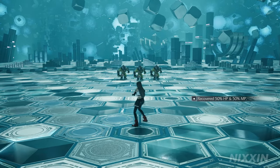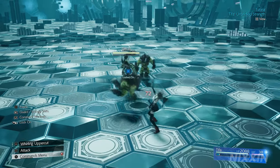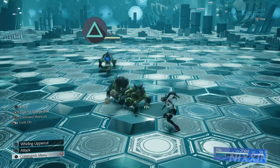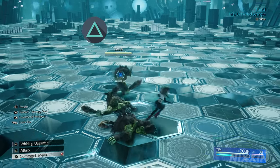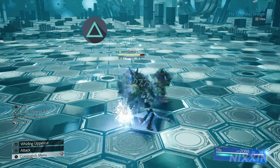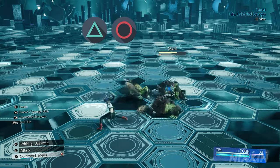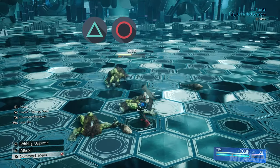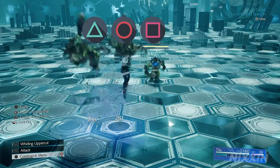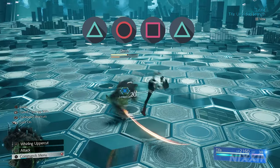Here is a more advanced tip. Just like a fighting game, you can cancel certain animations with other combat inputs. For example, at the end of Tifa's chi level 1 triangle attack, she will land back on the ground with about half a second before you can do another attack. You can cancel out the landing with a circle input to dodge, and right after the dodge, press square for her sweeping kick. From there, you can loop back into the uppercut with triangle, giving you a very nice infinite combo to deal with a small group of enemies.